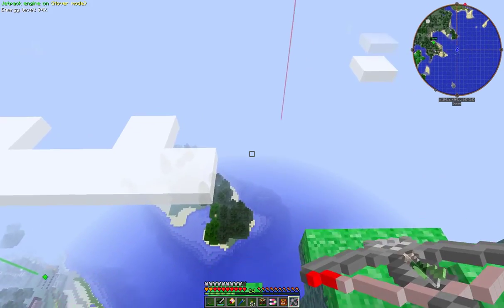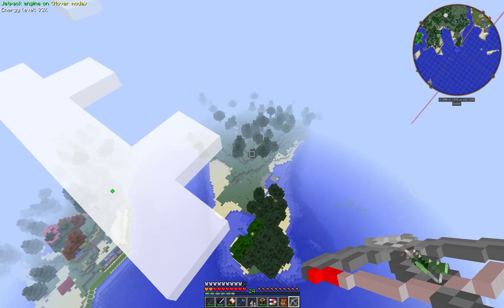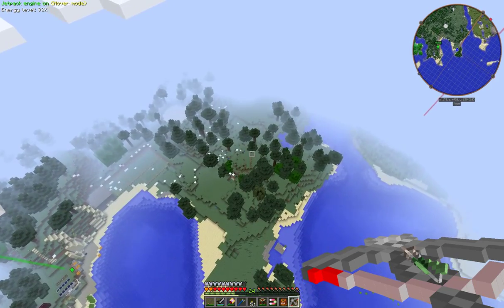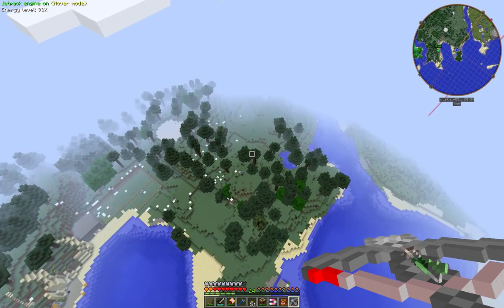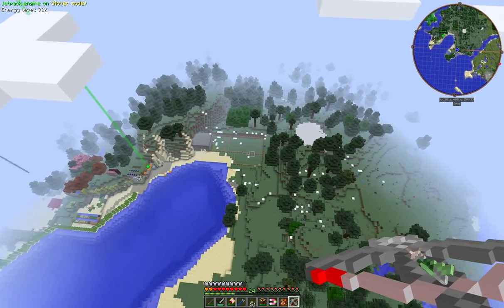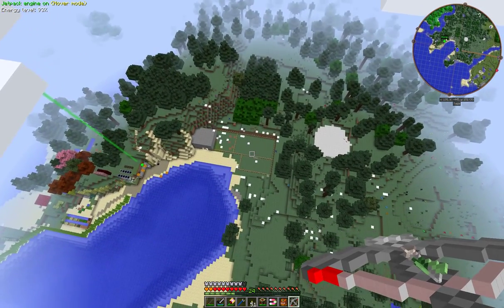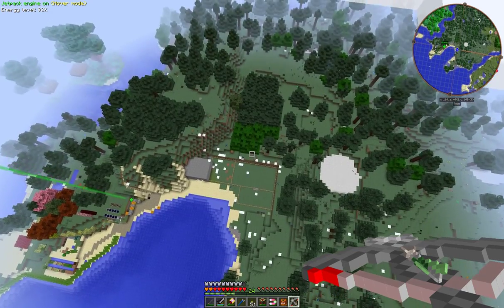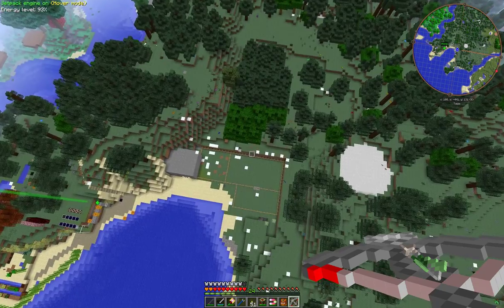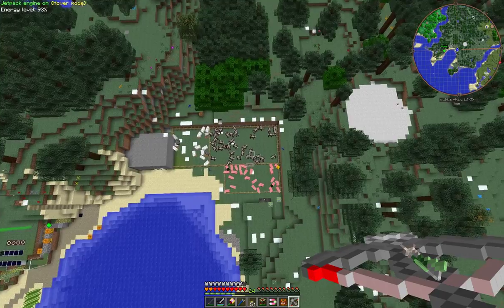What I also have - if we just go and have a quick look - there's another small island here. And here I have a little farm which looks empty but isn't; I'm just so high up you can't see it. There are plenty of cows, sheep, and pigs.